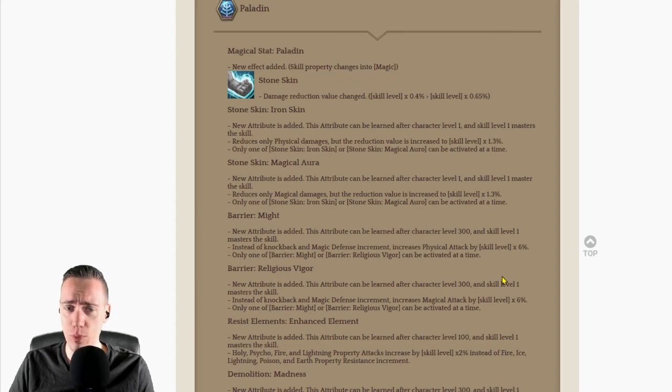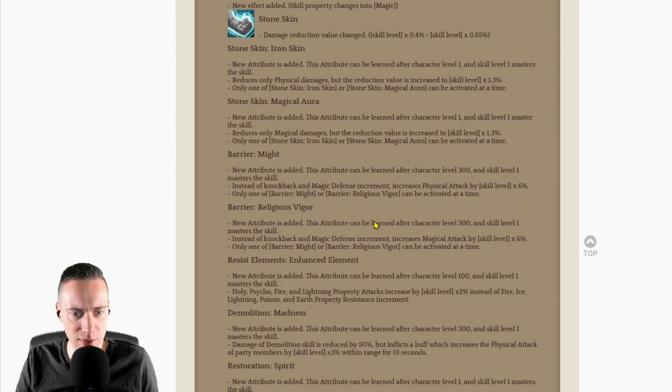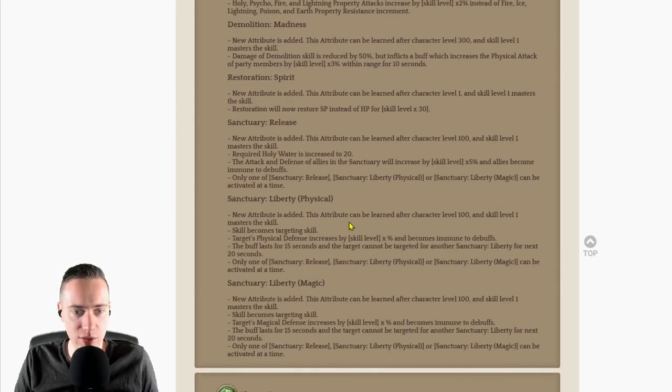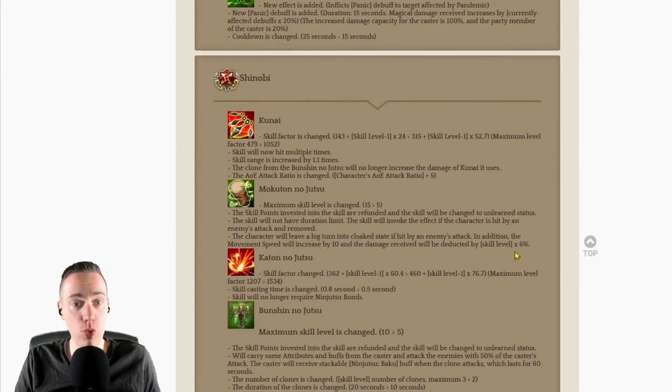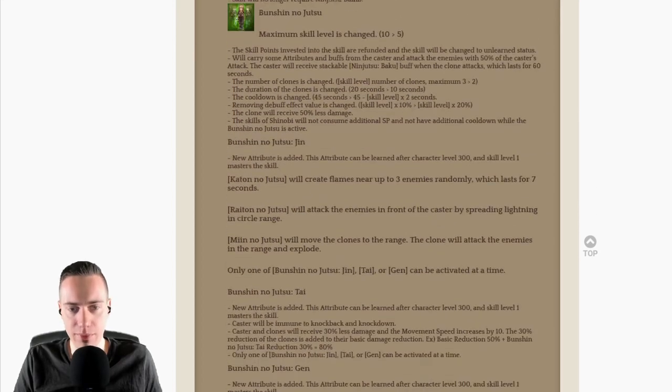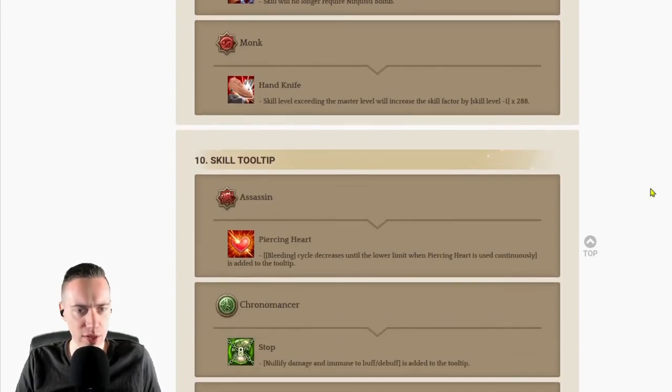Paladin has not been fundamentally changed but there's a lot to digest. You can now change skills into magic skills, and there are a lot of new attributes for Stone Skin and Barrier that increase physical damage for you and your party. Demolition attribute is good, Restoration, Sanctuary — Paladin is in a very good place right now. Some changes to Plague Doctor as well. Shinobis are loved again by IMC — they received a very nice Vivora weapon and some very interesting good buffs. Shinobi is good now, play it.